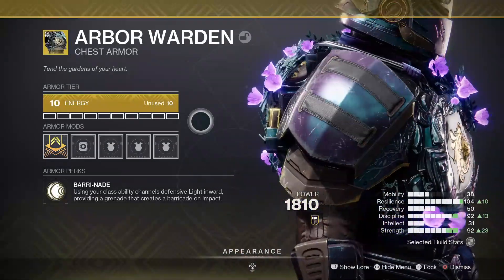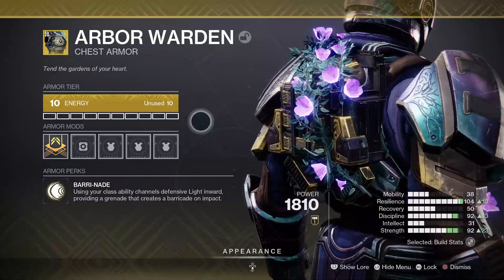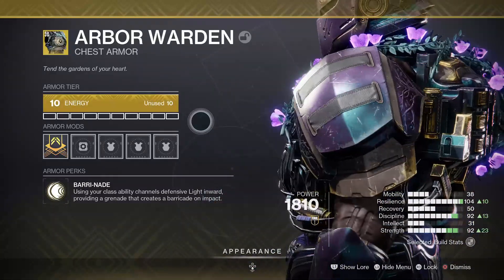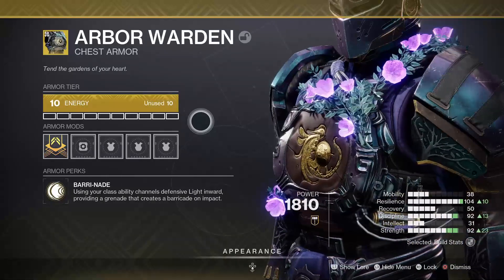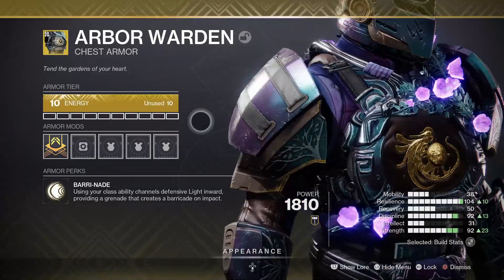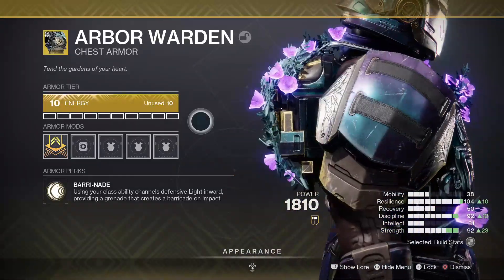Arbor Warden is an exotic titan chest piece that arrived with season 21 and gives titans the opportunity to turn their defense into offense. Its special perk is Baronade, which allows you to turn your barricade into a grenade. Yes titans, it's as simple as it sounds.